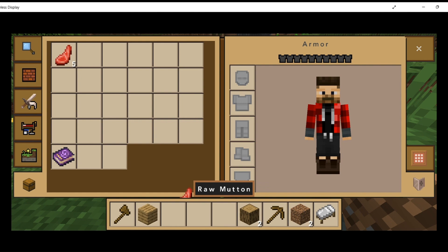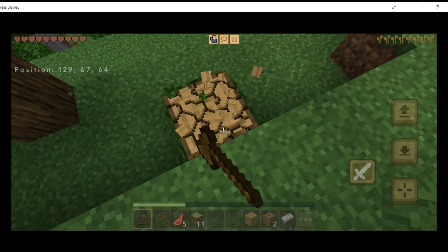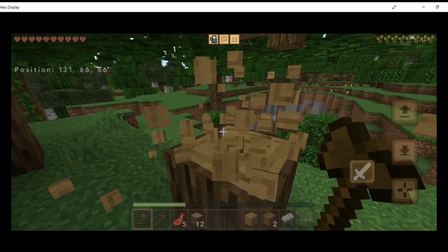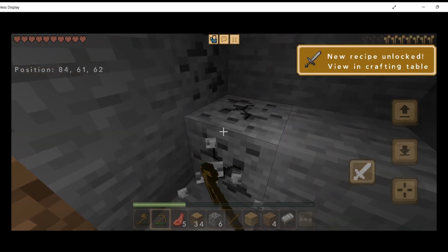Basically, I collected the basic gear. First thing up was the bed and basic stone tools and food that we got from the sheep. Using some coal found on top of the hills, I made a campfire, which I found most useful for cooking instead of wasting fuel on a furnace.